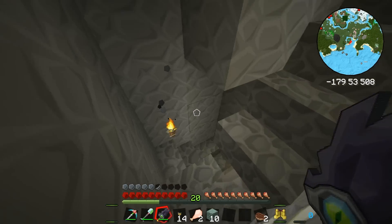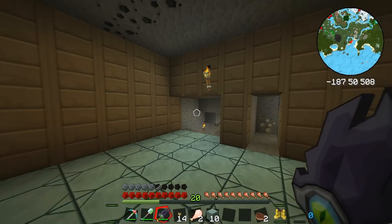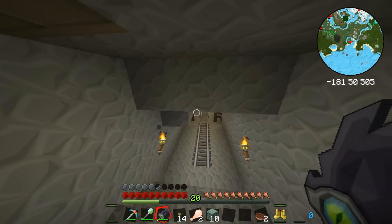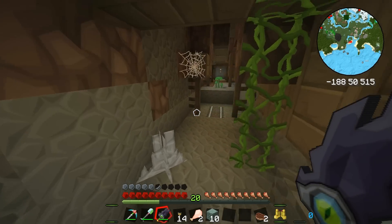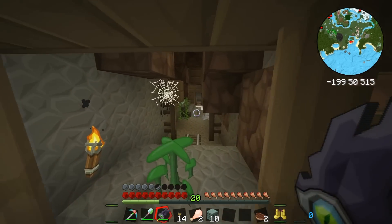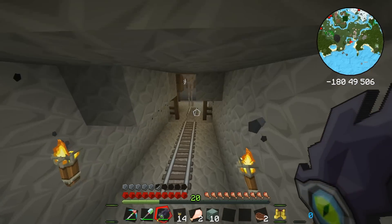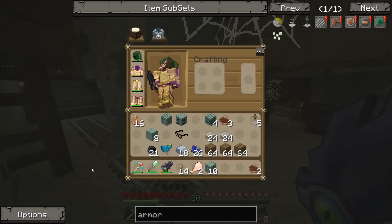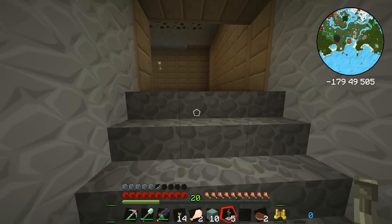Now, you may notice — oh my gosh — a staircase. What could this be? This is the beginning of our Thieves' Training Area, ladies and gentlemen. This is where the rookie thieves will come in. They'll practice their looting abilities. We basically built this right on top of a mineshaft — essentially the exact same mineshaft that we've explored before, linked up to the areas beneath Casa del Burgo. I thought this would be a really, really neat idea for a training area. They've got a mineshaft to run through, with various treasures and whatnot.